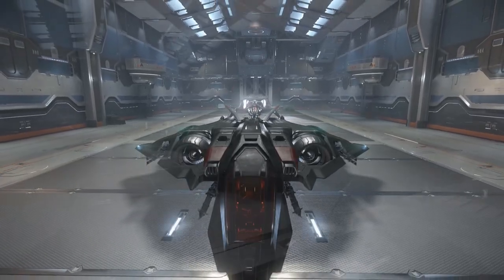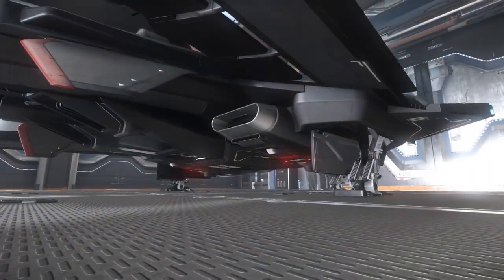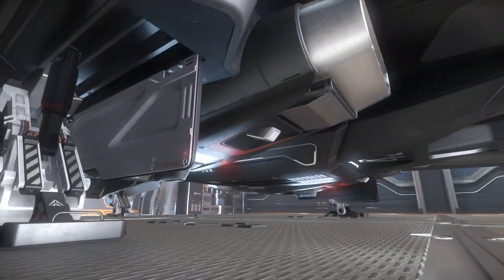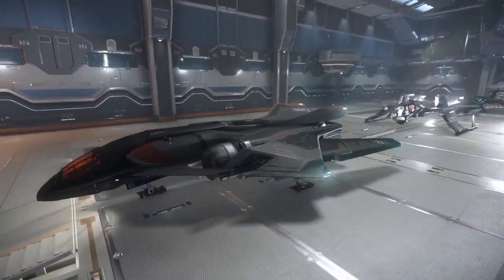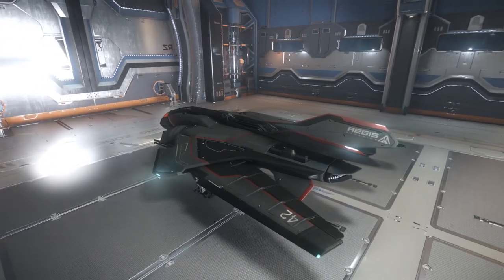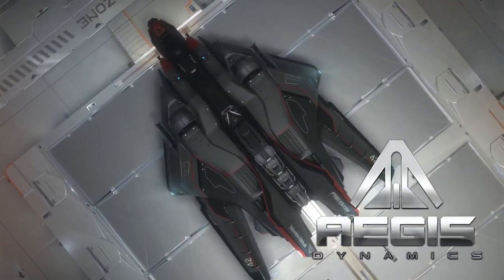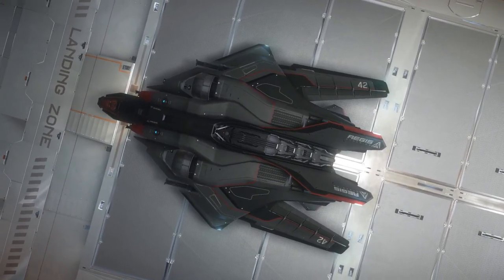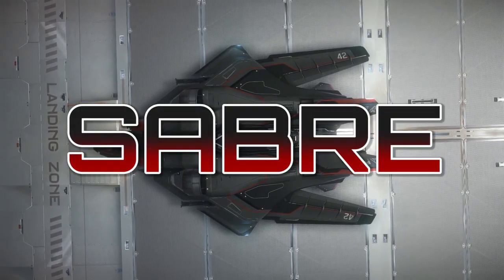G'day ladies and gents and welcome back to Star Citizen with Mags. Today we're going to be taking a look at a ship that I really want personally in my hangar. I was only able to test fly this thing due to the free fly event held last week. This is the F-14 Tomcat of Star Citizen, one of the most gorgeous ships in the game, and judging from the markings, a ship that will be in Squadron 42 — this is the Aegis Sabre.